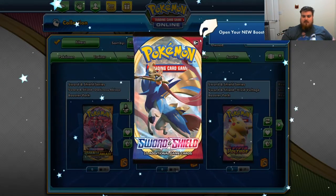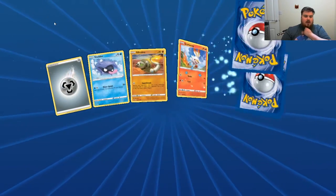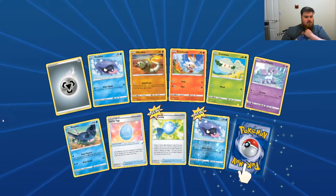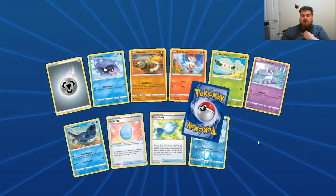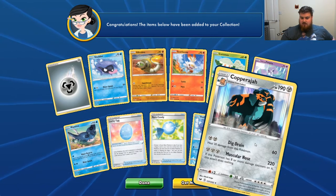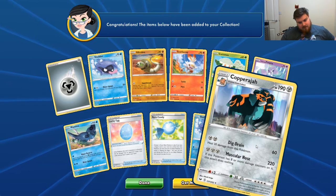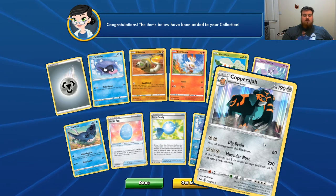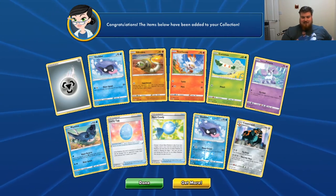And the last Sword and Shield pack. Steel Energy, Shellder, Silicobra, Scorbunny, Cottony, Ponyta, Mantine, Lucky Egg, Mare Candy, Reverse Holo Shellder, and a Holographic Copperajah. We're getting a lot of holographics today. Muscular Nose — oh, that's an amazing move name and it does a lot of damage. If this Pokemon has 8 or more damage counters on it, this attack does nothing. So it's good early on. You can also heal with that. The best move — Muscular Nose.